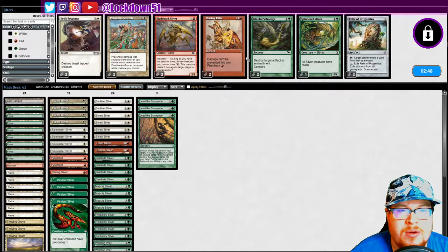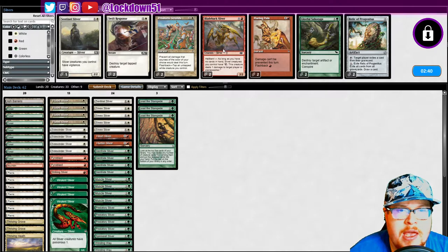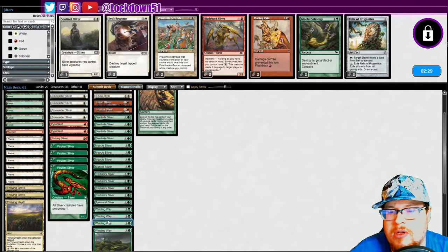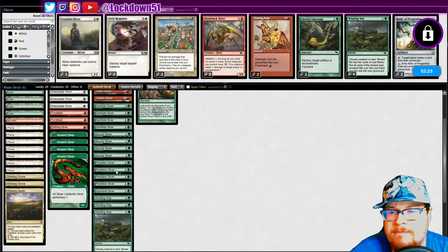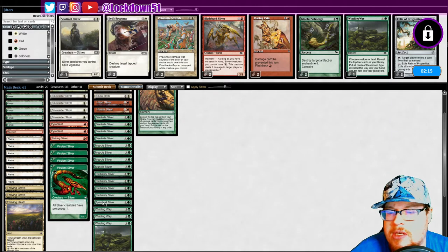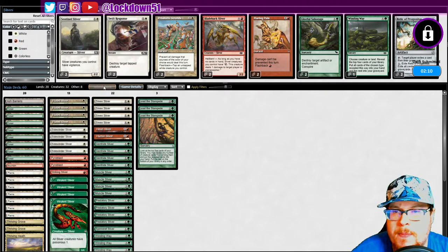Pyroblast — because I feel like they're gonna bring in some counters for us. You don't play blue-white and not play any counters. Spinneret comes in, we'll take out a sentinel. Hunter is really nice for just clearing their board if anything gets crazy. I don't really want swift response. I need to cut two, so I can cut a winding way and take out my other sentinel. I want to keep all my gems. Let's do it like that.